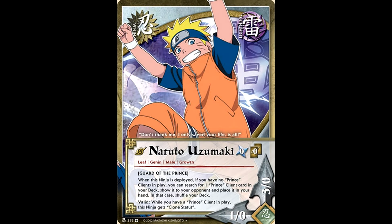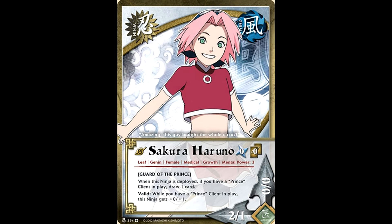To go along with Michiru, we've got a new Naruto that you would be running. If you don't have a prince client in play, you can search for one in your deck and put it in your hand. Everybody ran this Naruto to make sure they could get their prince in play on time, and the great thing about this Naruto is he gets clone status while you have that Michiru in play, so you can still use your jutsu just like normal.